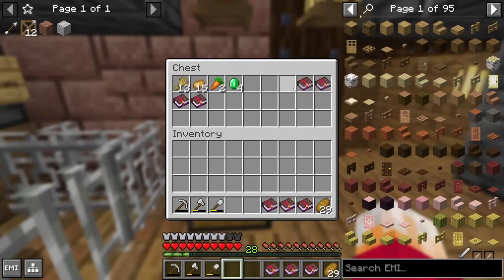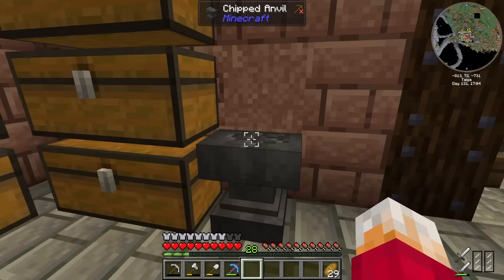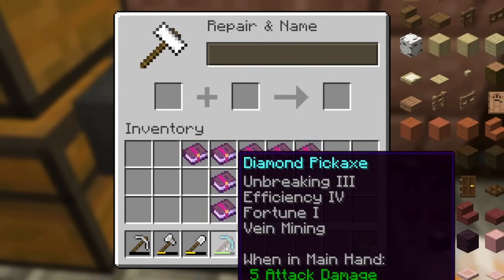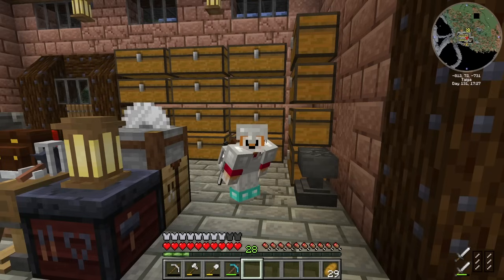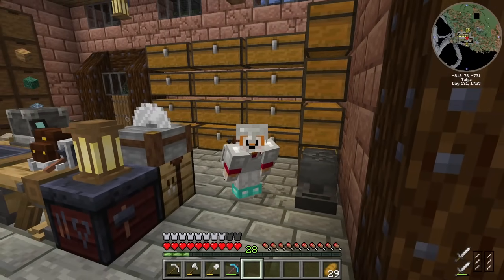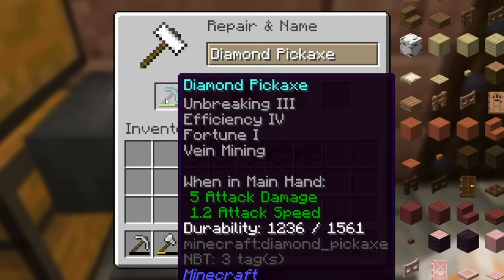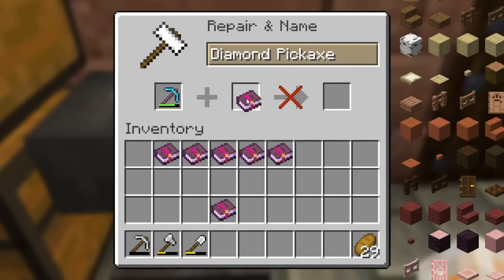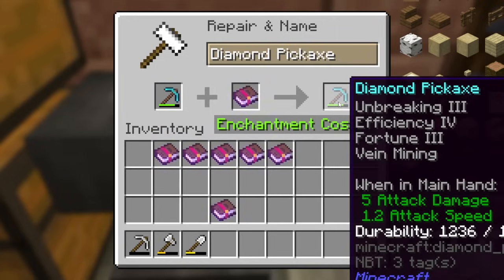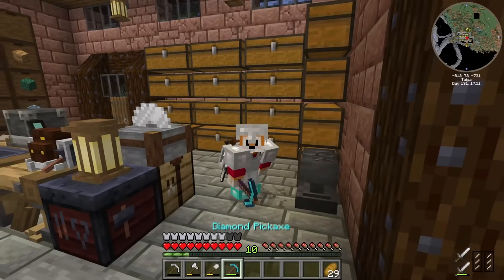We've got a whole bunch of books now, and with these incredible books as well as our trusty anvil I could add Silk Touch and Mending to our amazing Fane Mining pickaxe. I think Silk Touch would be better than Fortune because you can do a lot more with stone and normal deepslate than you can with the cobbled variants. That said, I'm not allowed to put Silk Touch on it, which is a bit of a problem. So I guess we'll put Fortune 3 on there instead of Silk Touch, and Mending as well.